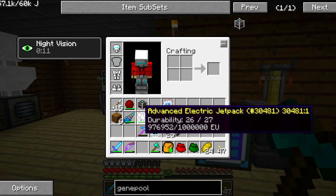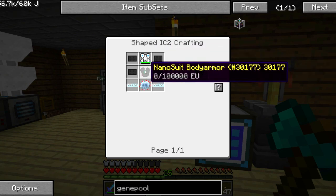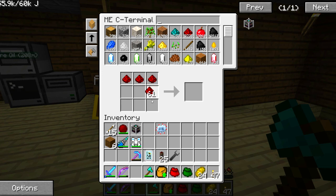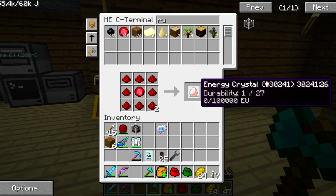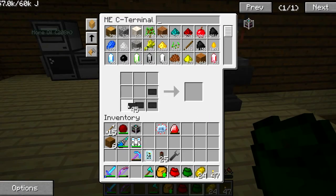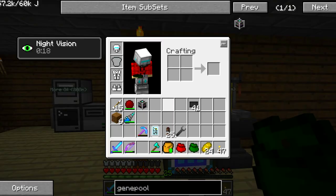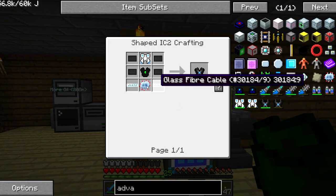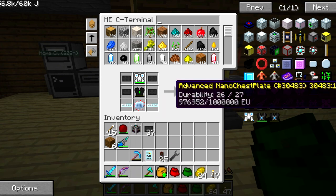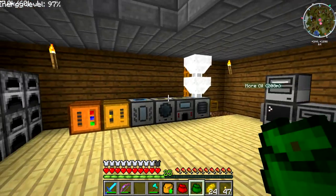Hey guys, this will be a cut - I'm scatterbrained and forgot I was building this into an advanced nano chestplate. Going to do that real quick. It's super easy - nano suit body armor is just an energy crystal and some carbon plates. Slap a ruby in there for the energy crystal. The carbon plates I already have. There's the NSU body armor - advanced circuit just like this, and then carbon plates and glass fiber cable. There we go - body armor done. Sorry about that guys, back to regularly scheduled programming.